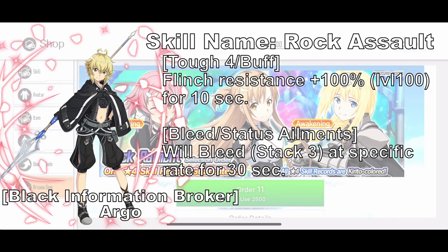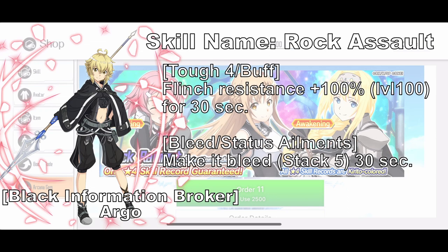Black Information Broker Argo is a 200 burst spear skill with Thrust and Earth element — a skill that can buff yourself with flinch resistance up to 100% and also has a chance to apply Bleed to the enemy. Activating the burst will deal up to 3260% damage at max limit break, increase your flinch resistance duration to 30 seconds, and add 5 stacks of Bleed to the enemy. It's a decent spear, but to activate the burst sequence you need Earth, Thrust, and Earth to activate it, which can be hard since there aren't that many good Earth spear skills out there yet.